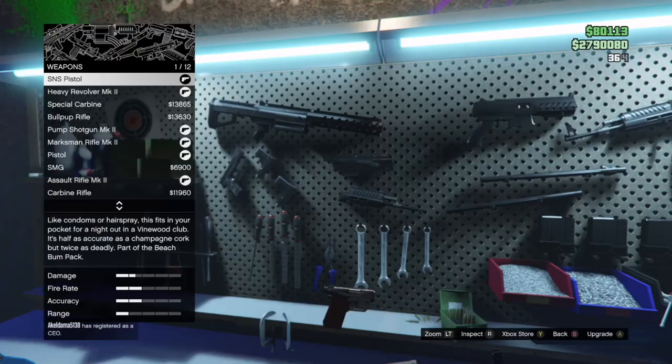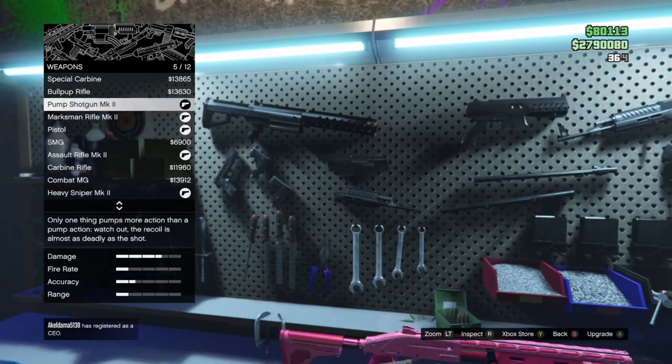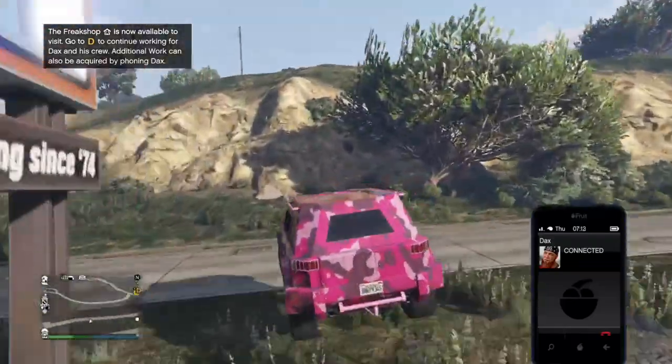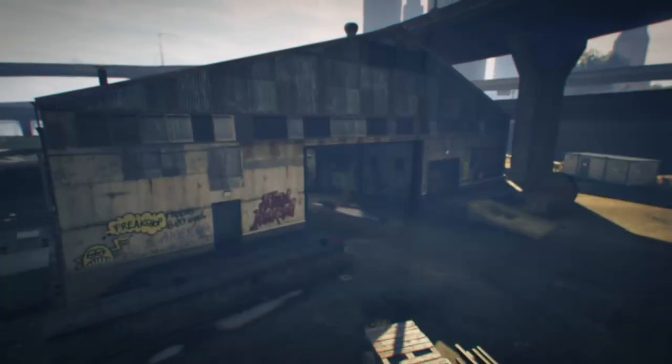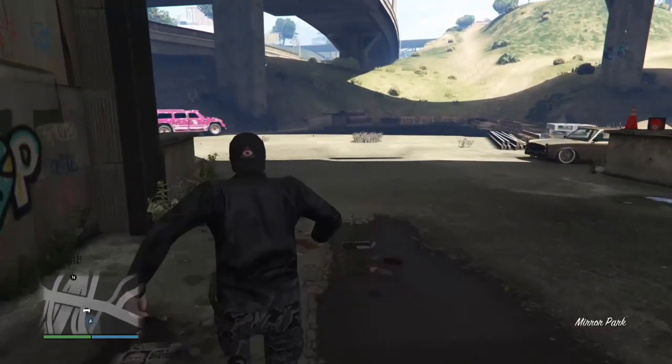After completing this mission, the abandoned warehouse — also known as the Freak Shop — becomes available in free mode. There isn't much you can do there currently other than use the Mk2 weapon shop, but it will have more use later on. Next, you'll need to wait for Dax to call you about another mission and head to the D symbol on your map, right outside the Freak Shop.